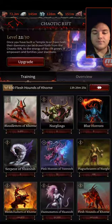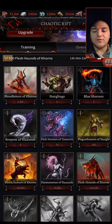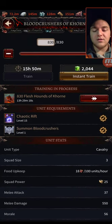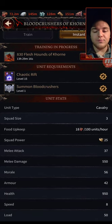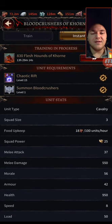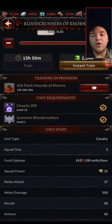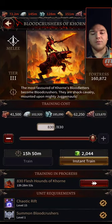Build two. Keep level 15 — Blood Crushers of Khorne. These guys are also insanely strong troops because their melee attack stat is super good. They are not quite as strong as Hell Cannons in damage output, and they're not quite as tanky as Giants. So your Giant Hell Cannon combo should have a slight edge over the Blood Crushers of Khorne.